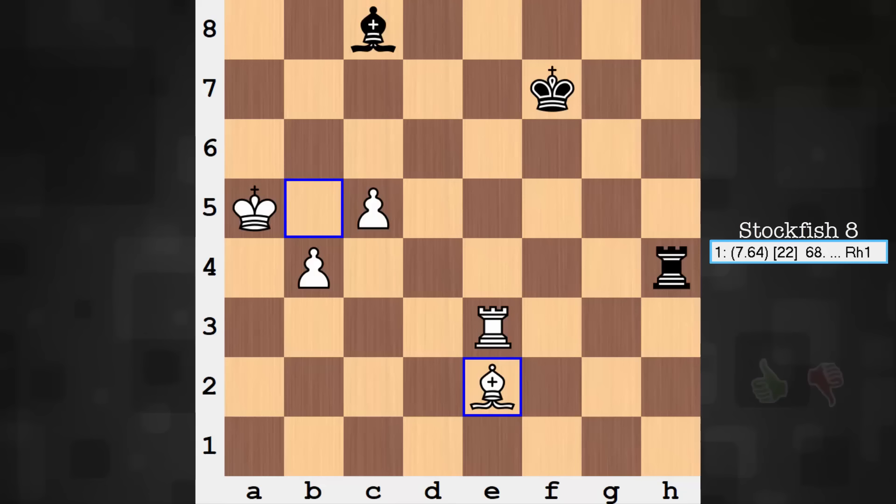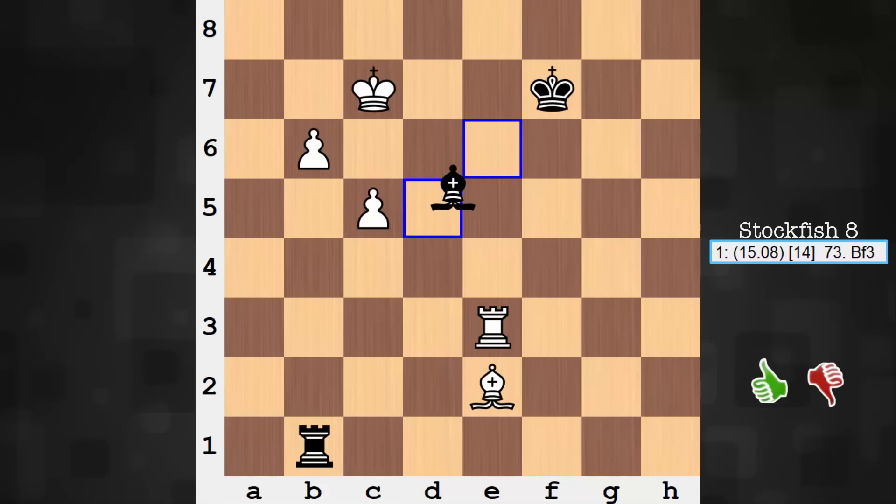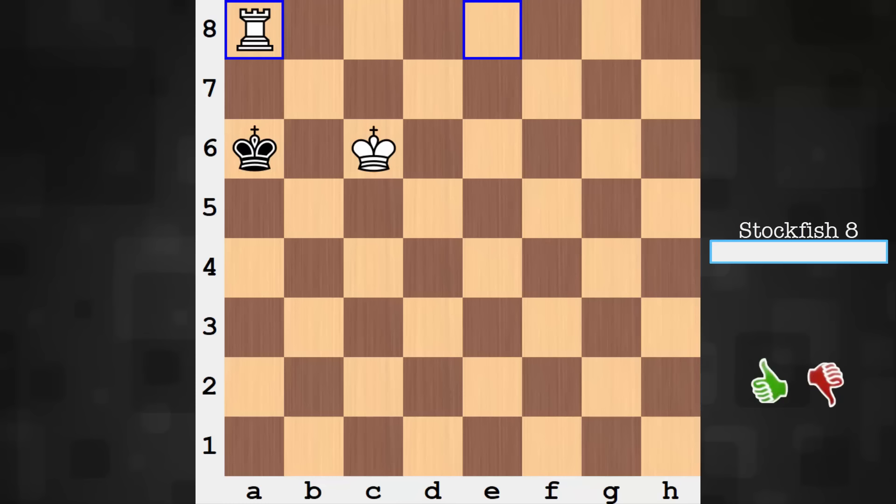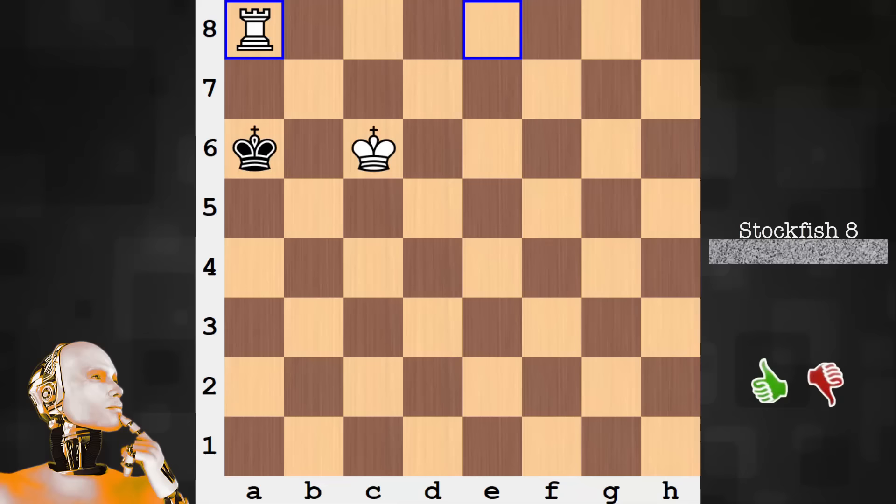Not too long from now, team black will throw in the towel — after move 68, Bishop to e2, black resigns. If the game did continue, this is just one of the many ways it could have finished, straight to checkmate with a king and rook versus a king. Not too many moves from now — just one of many ways this game could have finished.